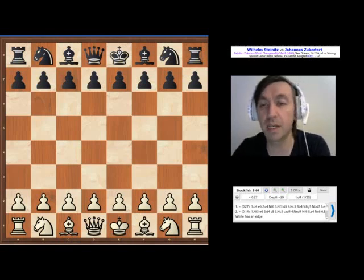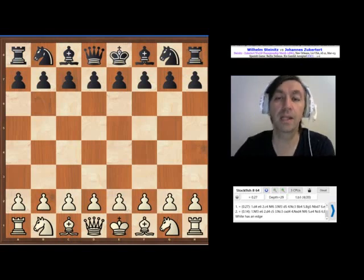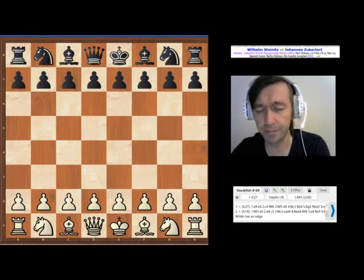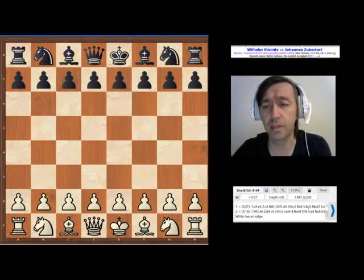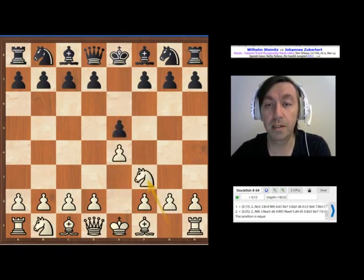As mentioned previously, this match happened in three different cities in the US. The first part was played in New York, which was won by Zuckertort. The second leg was played in St. Louis, and the third and final leg was played in New Orleans. This is the 12th game. After the disastrous start by Steinitz — he was behind, scoring only one point out of five games in New York — in St. Louis he gained some ground back, and at this point he was leading by one point. Zuckertort plays black.